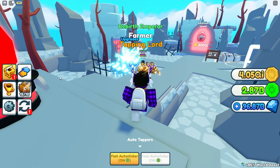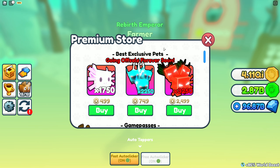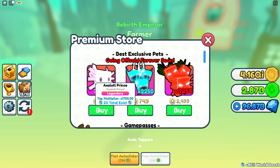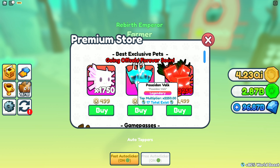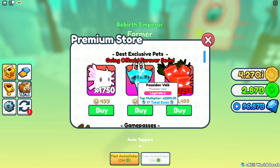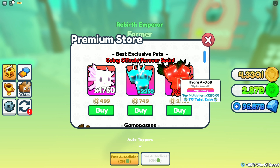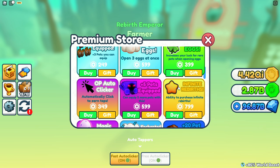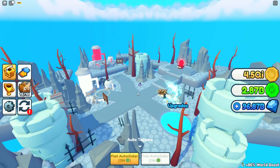In the store we also got some new premium exclusive pets. We have the Axolotl Prince for 1,750 stats — 23 of these exist. We got the Poseidon Valve, 17 exist, for 2,250 stats. And we got the Hydra Axolotl for 3,250 stats, which it looks like nobody has right now. That's pretty cool, but that's pretty much the brand new update.